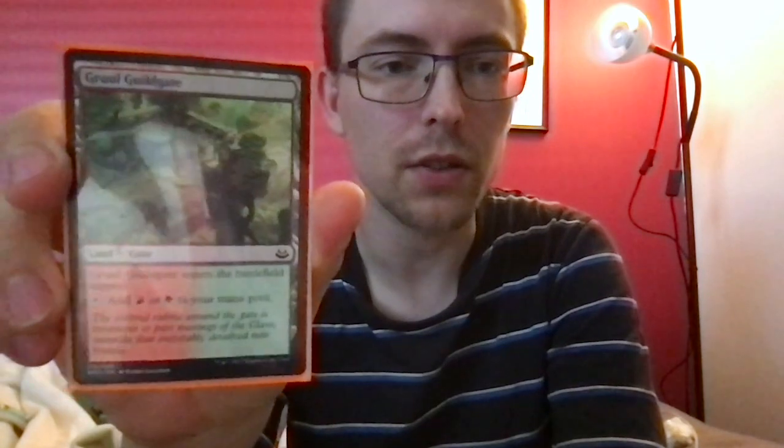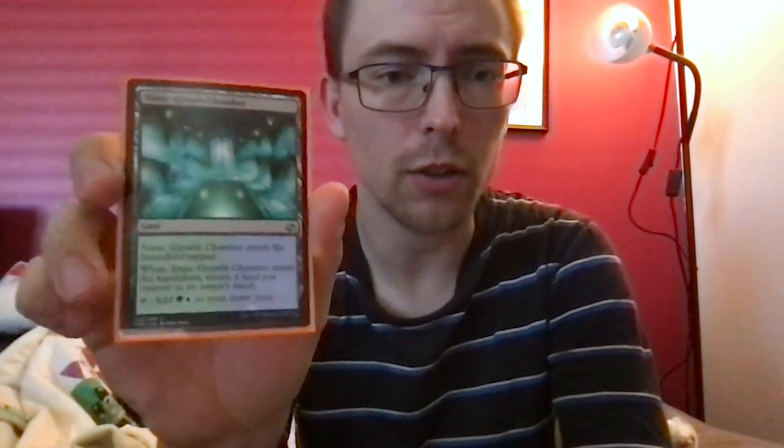I've got the gates as well. Gruul Guildgate taps for red or green, enters the battlefield tapped. Simic Guildgate, similar thing, taps for green or blue, enters tapped. Simic Growth Chamber, the green-blue bounce land. Sulfur Falls enters the battlefield tapped unless I control an island or a mountain, and taps for blue or red.